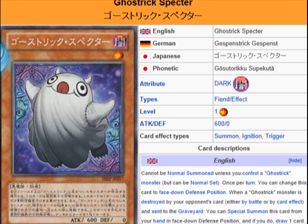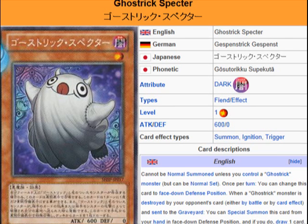Description: cannot be normal summoned unless you control a Ghostrick Monster, but can be normal set. Once per turn, you can change this card to face-down defense position. When a Ghostrick Monster is destroyed by your opponent's card, either by battle or by card effect, and sent to the graveyard, you can special summon this card from your hand in face-down defense position, and if you do, draw one card.